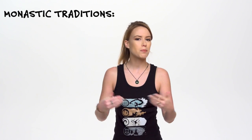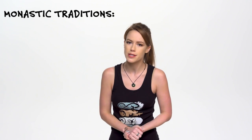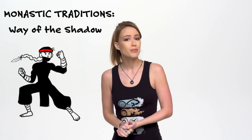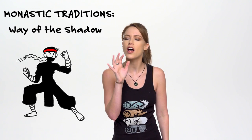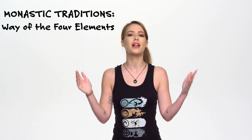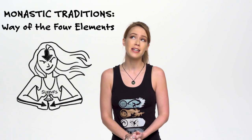Once you hit level three, it's time to get traditional — this is when you commit yourself to a monastic tradition. In the Basic Player's Handbook, you can choose from three options: Way of the Open Hand, which truly amps up those martial arts skills in a Wing Chun kind of way; Way of the Shadow, which turns you into a true ninja that loves manipulating and fighting from the shadows; and Way of the Four Elements, for those of you who want to truly tap into your Avatar: The Last Airbender fantasies. And as always, if none of these traditions are striking your fancy, feel free to check out the other great class options in extended D&D content.